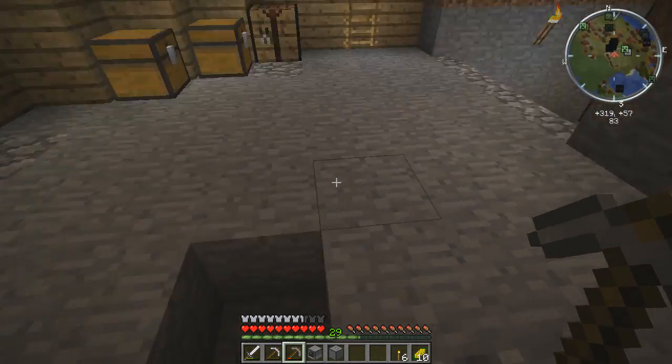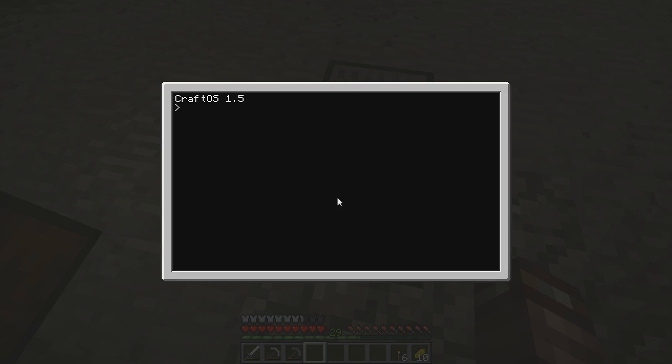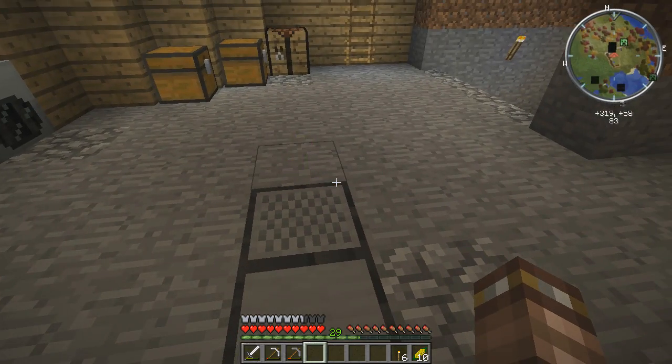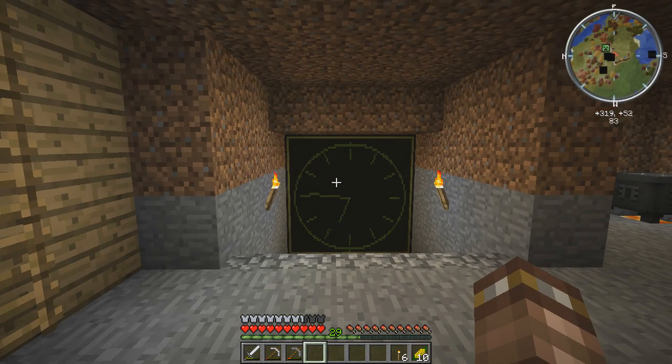I put this area in the middle floor because I don't have any other area I could think of. We'll put the note block down and the computer down. I've got the forum topic open on my other monitor in real life, and he gave the other pastebin link. So the code is B-J-capital J-E-M-G-Y-E-D. We'll name that 'Chimes' because that's what he named it. If we run it, you can actually hear it's making noise — it does that automatically the first time it's run, just testing it. A real good test will be when it gets to the hour.